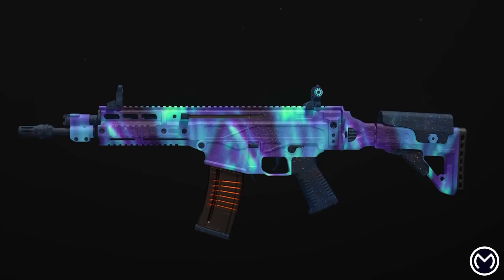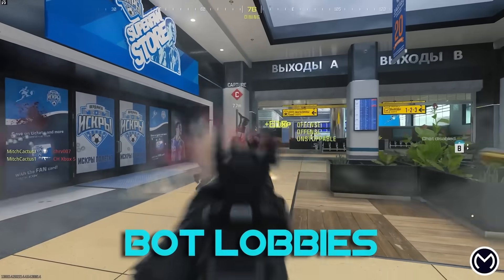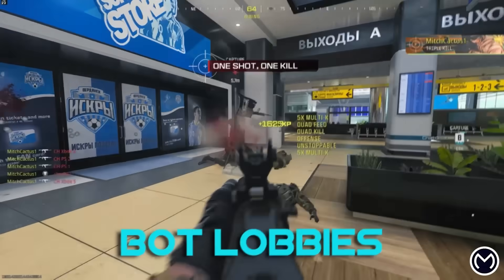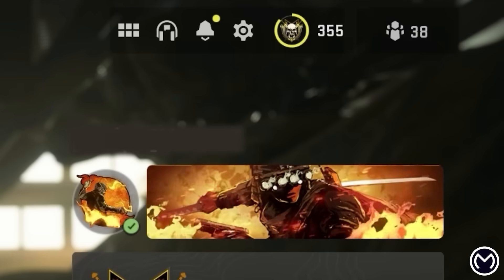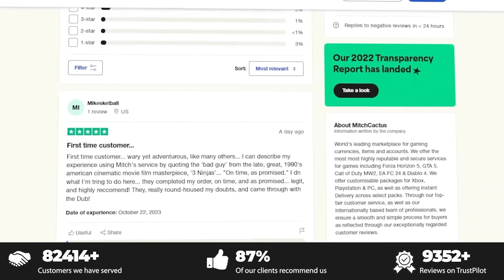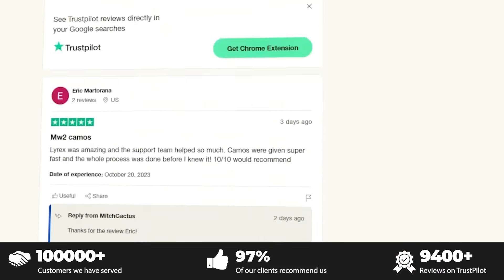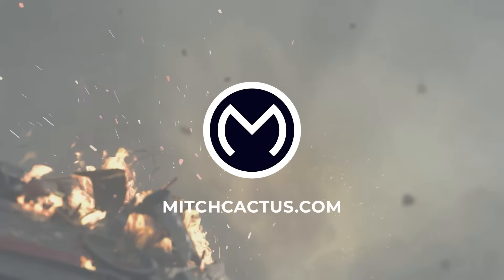If you're looking to unlock the new MW3 camos such as Interstellar and Borealis, or just play in lobbies where you can level up your guns and unlock camos rapidly, get all the best schematics or even instant delivery pre-made accounts, be sure to check out mitchcactus.com. They're the biggest and most reliable sellers with heaps of brand new offerings for MW3, with completely safe and legitimate services for Xbox, PlayStation, and PC. Link is in the description. Make sure you guys use code Ghost Spezo for 5% off.